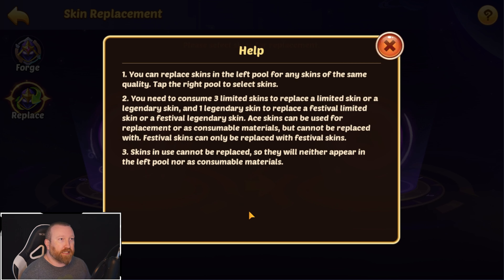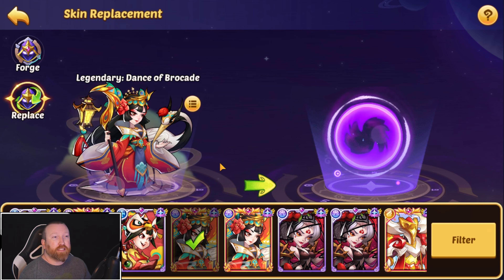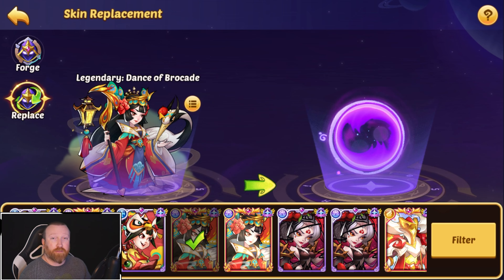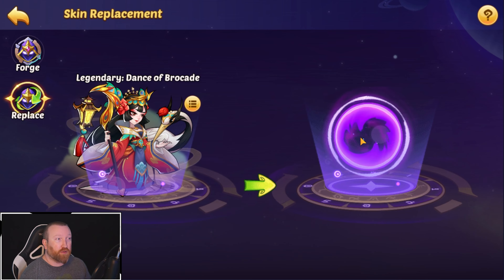So it says here: you can replace skins in the left pool for skins of the same quality. Tap the right pool to select the skin you want. You need to consume three limited skins to replace a limited skin or a legendary skin, and one legendary skin to replace a festival limited or festival legendary skin. Ace skins can be used for replacement or as consumables, but cannot be replaced with festival skins. Festival skins can only be acquired through festival skins, and they update this every once in a while. Just for example, we have one of these festival skins here from the Mid-Autumn Festival — this is the old VESA from last year.